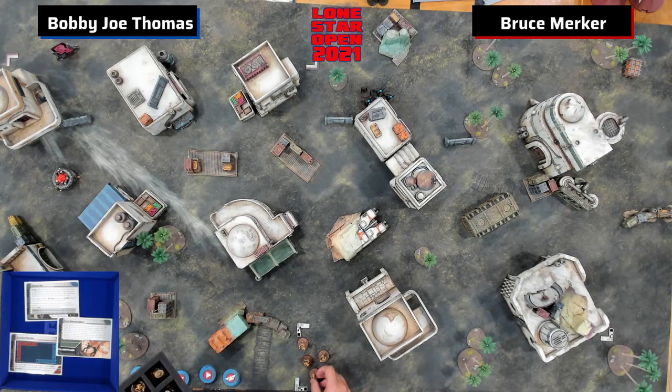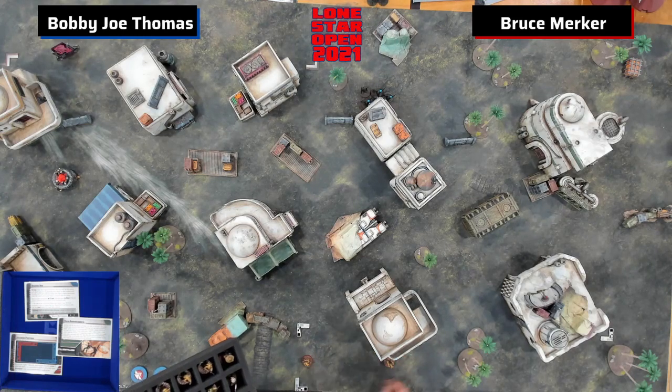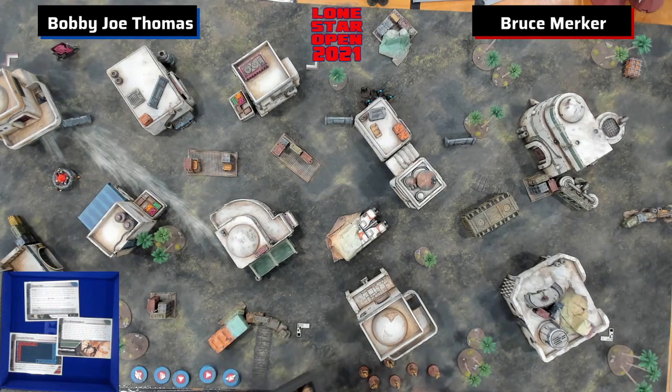If I were Bobby Joe, I would probably try and shove my B2s — start them in that corner there and scout them up behind that building. Because with B2s and Maul against a Rebel list like this, you want to basically try and play on a 3x3.